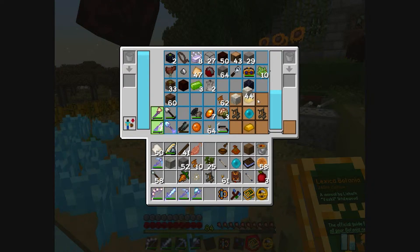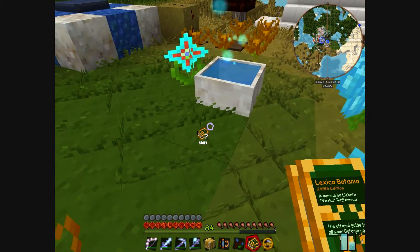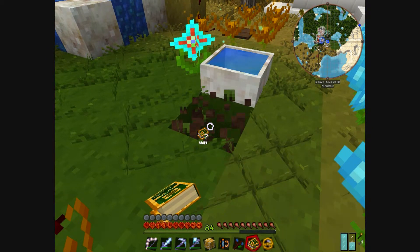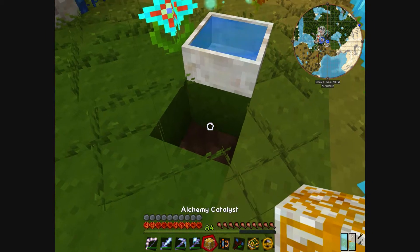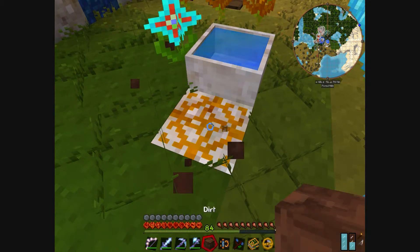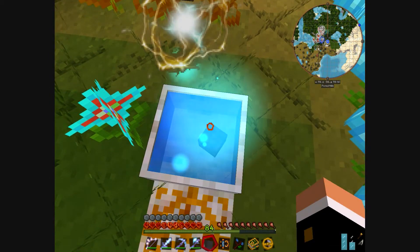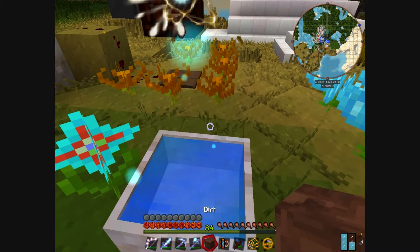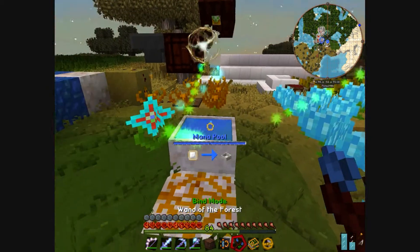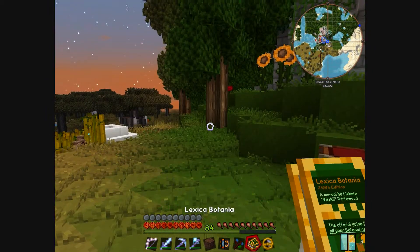And now the living rock - and it is the alchemy catalyst. This alchemy catalyst will be put here. Let me check if I throw dirt here - it doesn't transform into anything. It's worth the try. Now let's move on to the second part.